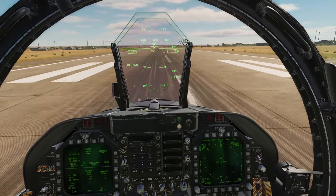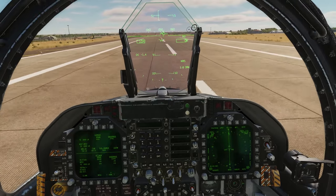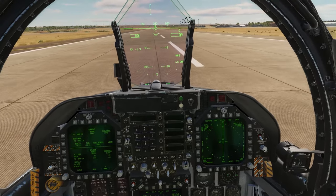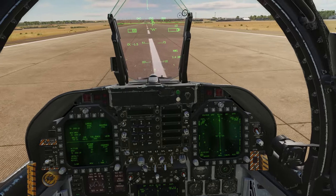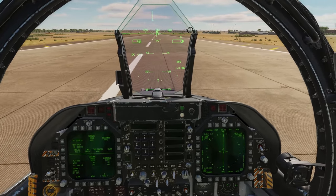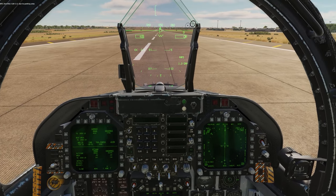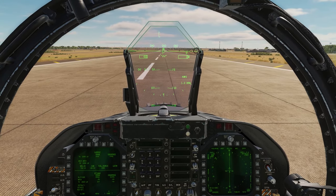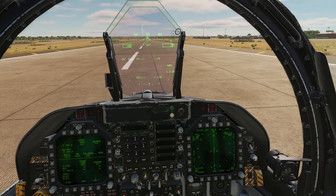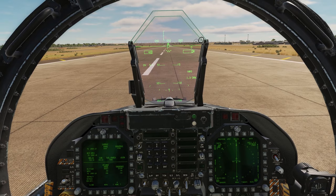With that landing, we have successfully completed a very simple mission generated with Briefing Room for DCS version 0.5. To reiterate, this is very flexible software and you can generate missions as easy or as difficult as you'd like. I wanted something really simple just to demonstrate the concept and what a generated mission looks like. I highly recommend you check out Briefing Room for DCS — it's great software and I really enjoy using it. Thanks for watching, and I'll see you guys next time.